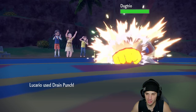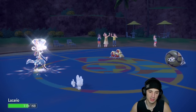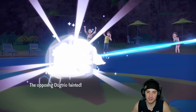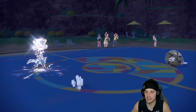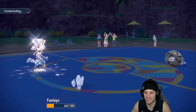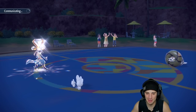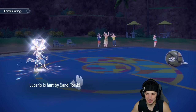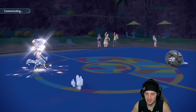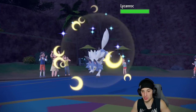Opponent is going for Follow Me and Iron Head — that's fine. Drain Punch KOs Dugtrio — see you later, give me my HP back! I'm not triggering the sandstorm — I refuse. I think that's what our opponent wanted: hit the snake so sandstorm comes out. Now Sandaconda wraps Lucario and we get sand damage plus wrap damage plus Sand Tomb — a lot of residual pester damage. This team is actually pretty good if they set up sandstorm.